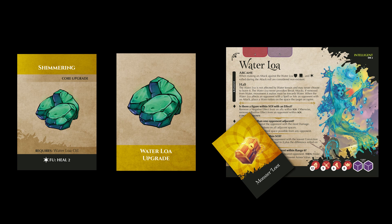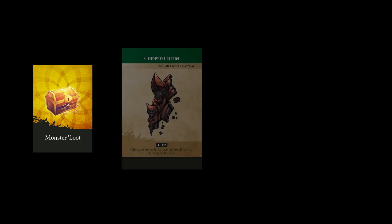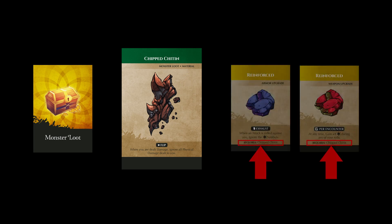Other item upgrades don't list a rarity but instead have a monster name on their back. These item upgrades can be unlocked by drawing the appropriate monster loot card dropped from the corresponding listed monster. As players defeat monsters, they might draw the combatant loot card monster loot. If players draw a monster loot card with the tag material listed on it, there is a corresponding item upgrade that has been unlocked. Players will forever have the option to purchase the unlocked item upgrade during future story rounds. For example, if players killed the last k-sickle in a group and drew the chipped chitin monster loot card, they'd also be able to purchase the reinforced upgrade set on all future story rounds. Using the bottom of upgrade cards, you'll be able to note which upgrades are unlocked by which corresponding monster loot cards.